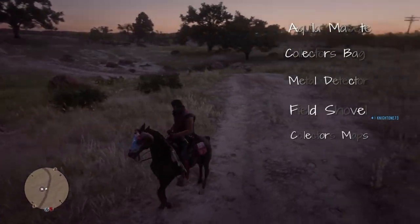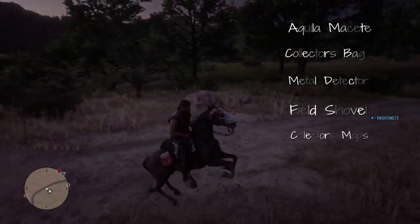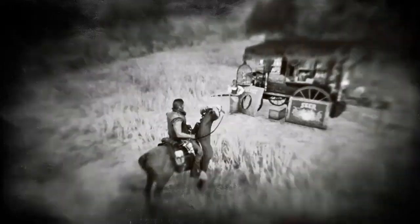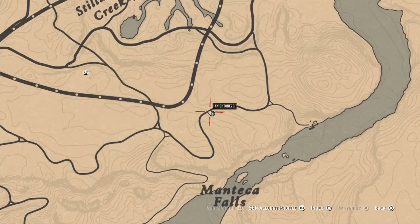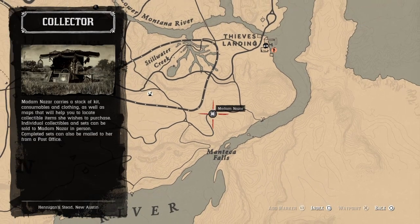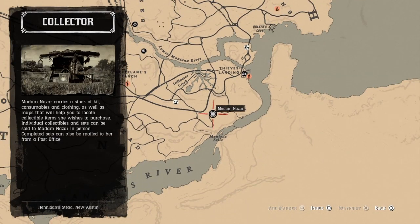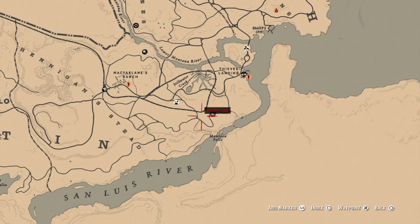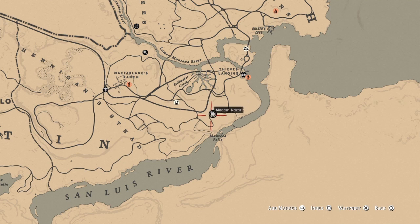She is the only person out here, so if you miss her, I don't know. So check it out — she's right here, there it is, Manteca Falls. You can ride to Thieves Landing, because you can't fast travel over there. If you're in the area, you can just ride down from Thieves Landing. If not, you can fast travel to McFarland's Ranch and just ride on down and follow the rail tracks. Rail tracks will bring you right to her. You can't miss her, it's the easiest way to do it.